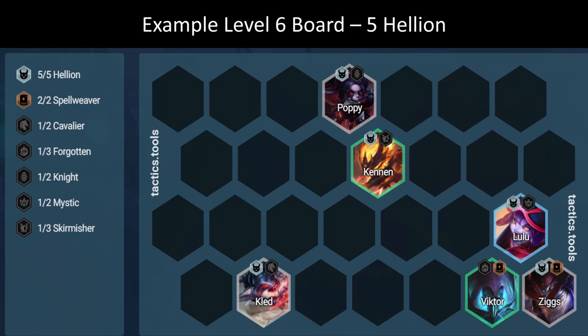Let's talk positioning. I've got an example 5 Hellion level 6 board up here. Of course, we are playing Hellions, so our Hellion portal is on the right side of the board. As a result, we will typically prefer to have our carry champions in the right-hand corner. We'd have our Ziggs here next to our Viktor. Our Lulu is our anti-assassin at 3 range and we want her next to our carry to buff them with attack speed. Poppy solo front-lines, and Kennen is in the middle slot so that he is most likely to go towards the enemy carry.